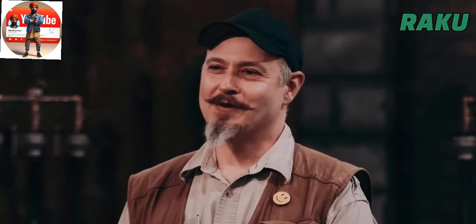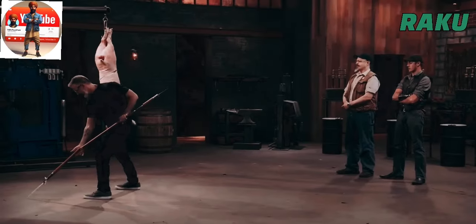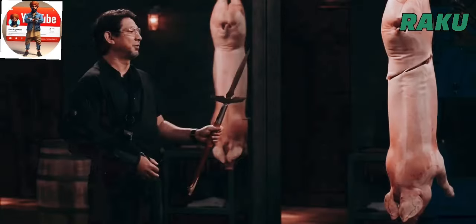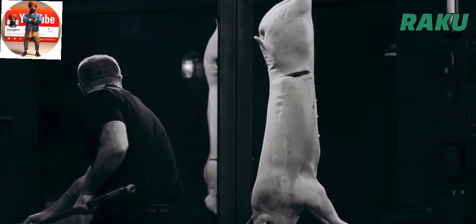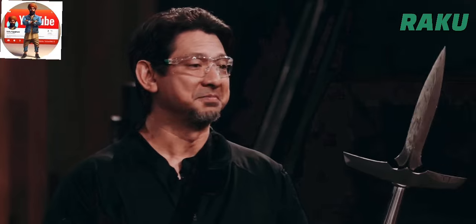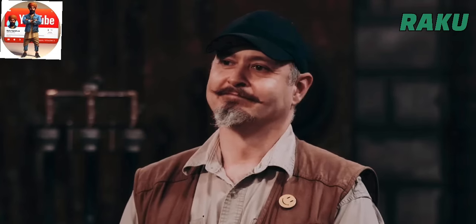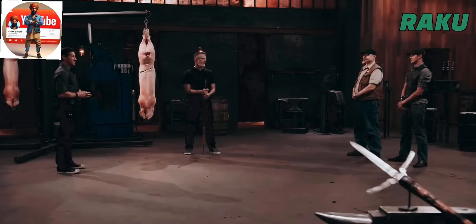Fouad, you're up first. You ready? Every bladesmith's worst nightmare — your shaft has broken. Let's talk about your Yari here. The transference of energy hit a weak spot into your handle. I would consider your blade a kill. Fouad, your weapon suffered a catastrophic failure, but your Yari still must perform in this kill test.